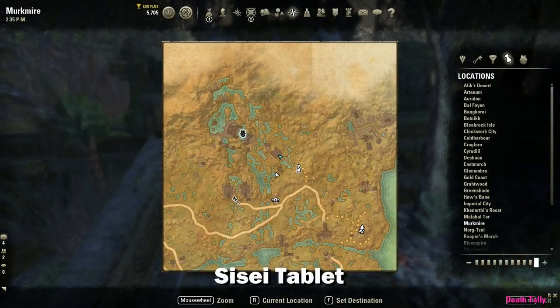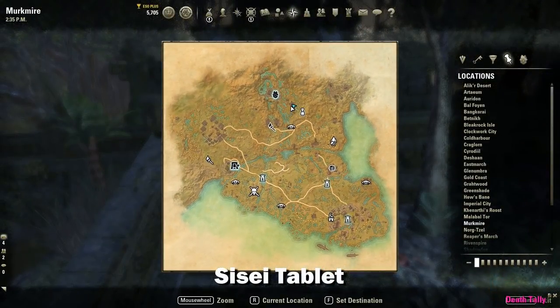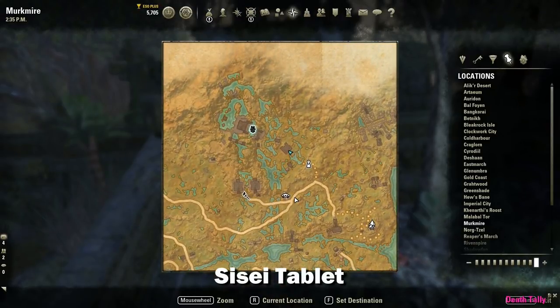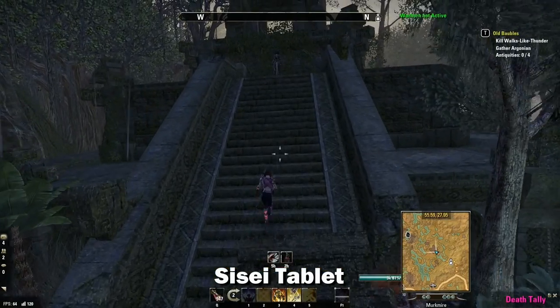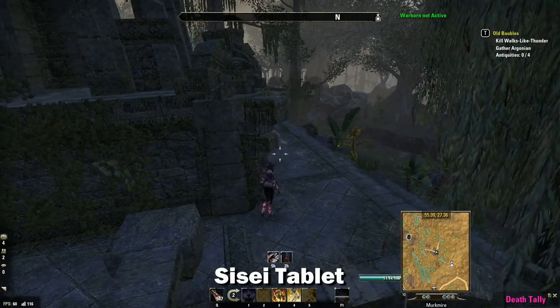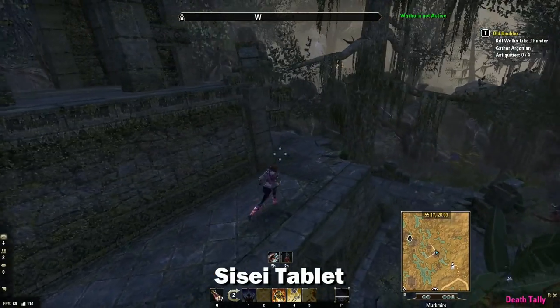The next tablet is the Saisei tablet, which is on the Dominus Fathom on top of a Zan mirror up here. Just travel along this path up to this location, and it's on the middle section of the pyramid in the back.